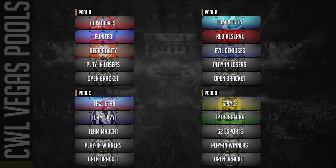Of course, five teams in each pool, and the top four seeds going in based on pro points were 100 Thieves, Luminosity, FaZe Clan, and Splice in that order. The first pod was United, Red Reserve, OpTic, and Envy. Pool A has 100 Thieves getting United, Luminosity got Red Reserve, FaZe Clan got Envy, and Splice got the unfortunate pool of OpTic Gaming. In the second pod you saw Reciprocity, Evil Geniuses, Team Mad Cat, and G2 Esports.